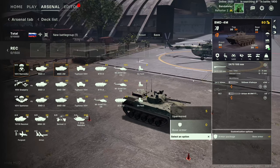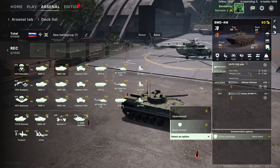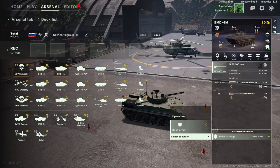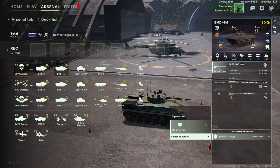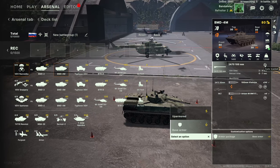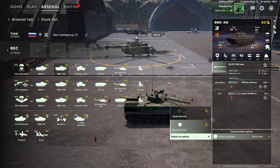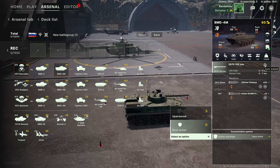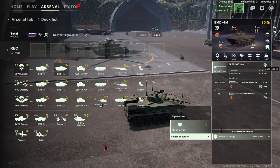So if you're building a VDV deck around paradropping, that's something to bear in mind. I also just noticed the autoloader symbol — a lot of Russian tanks have autoloaders where the tank loads its cannon itself rather than requiring a crew member to lift the shell into place. I'd never even spotted that symbol before.